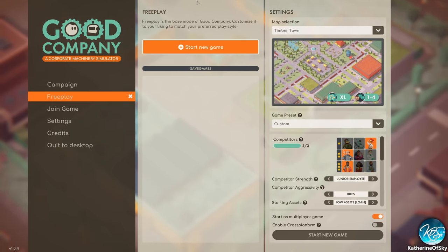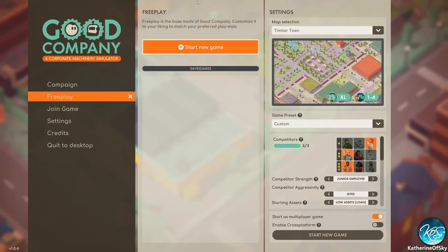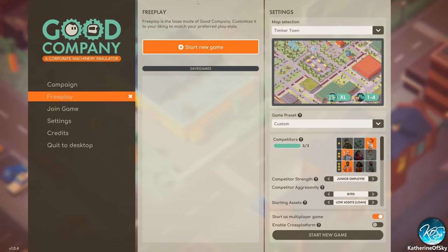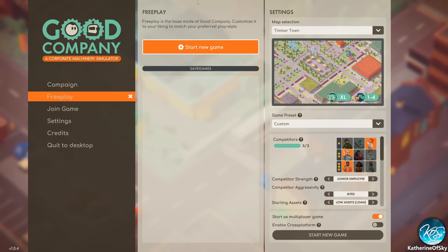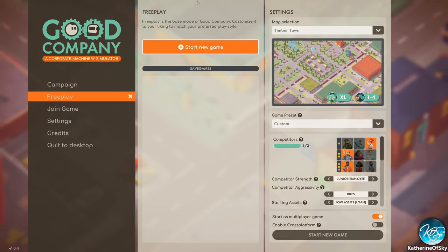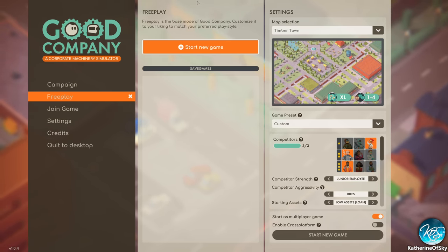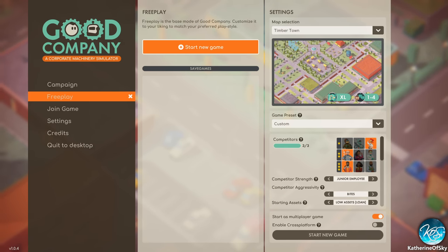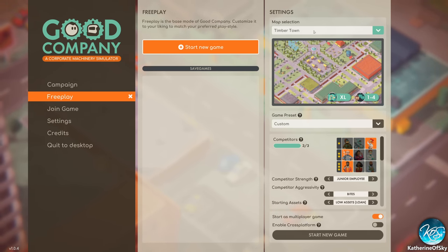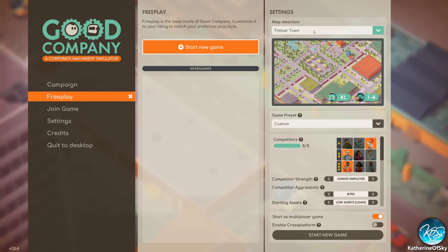We are playing this game — it has been in early access for quite some time, but we are playing it pre-release at the 1.0 version, which importantly is multiplayer. We've been practicing a bit in multiplayer and we're enjoying this quite a lot. We're going to set up a multiplayer game for you to watch starting today. We're starting with Timber Town, mostly because it's an extra large map with lots of buildings, so we can just play to our heart's content making a mega factory.